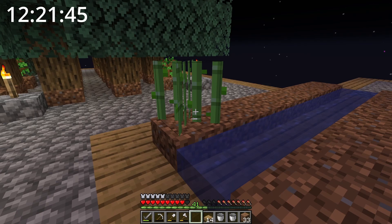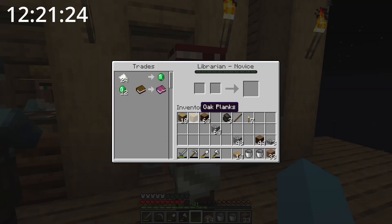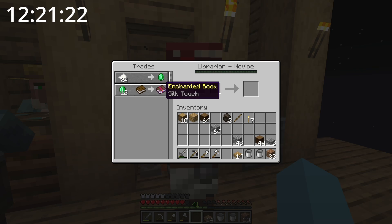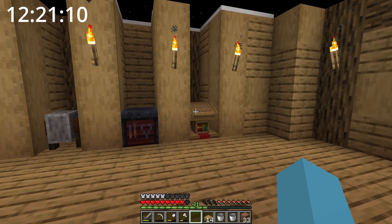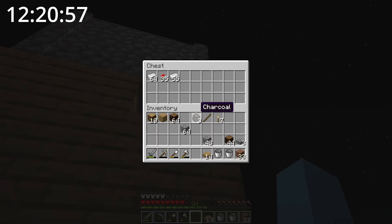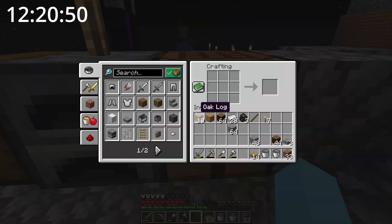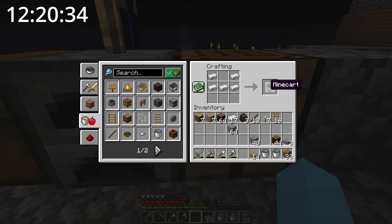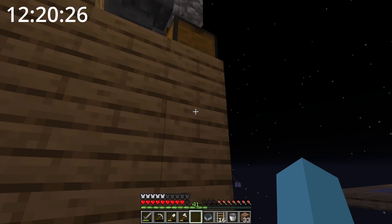Hopefully I can get enough sugarcane to make a lot of paper and books. A good thing about our villager trading haul is that I could get bookshelves from trading with the librarian. Oh wait, they grew up! Let's see — silk touch. Silk touch is pretty useful if I want to collect some grass, but let's focus on getting mending first. I could get these two villagers back in their respective places — the easy way is to use minecarts. I need some iron and enough wood to make sticks, rails, and a minecart.